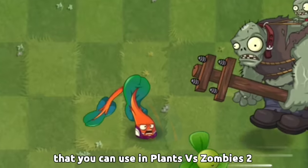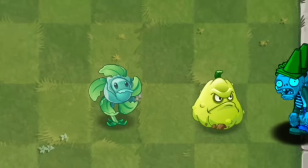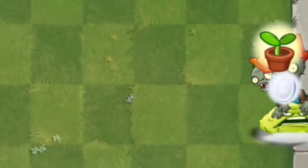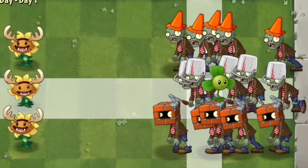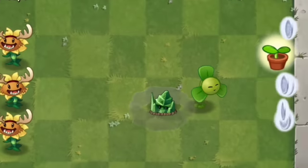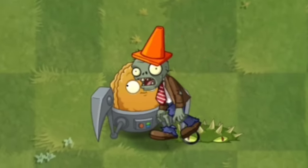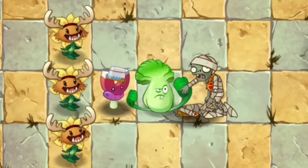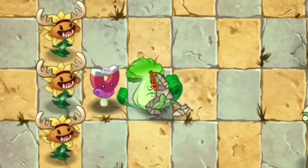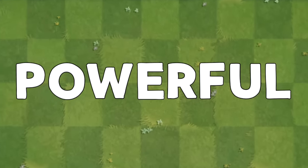These are the most powerful combos that you can use in Plants vs. Zombies 2. I want to include the combos that I used in my past video, which is this one. So don't be angry if reinforcement and blubber isn't included in this list. There are too many plant combinations that you can try, like walnut plus spikeweed or magnet shrimp plus bong choy. But in this video we'll be talking about the most powerful combo.